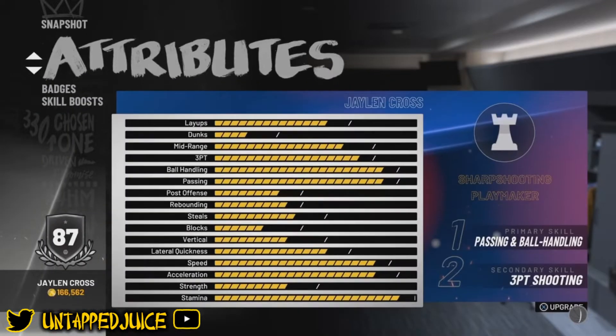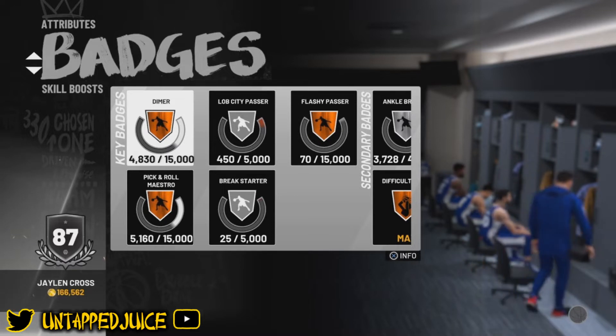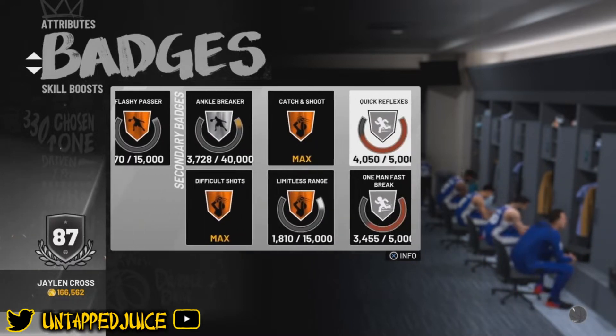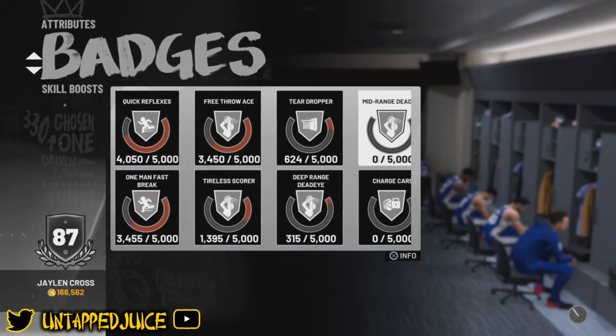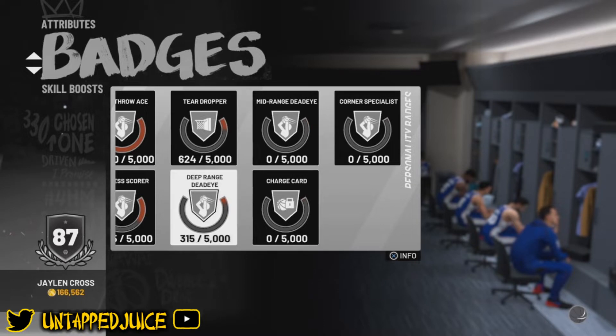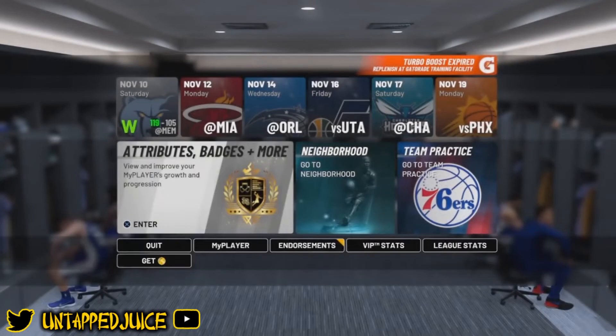I've been grinding out my badges for about six hours now. Look what I have so far — I have Dimer, Pick and Roll, My Stroke, Flashy Passer, Difficult Shots, Catch-and-Shoot, Limitless Range, and all this other stuff. I only have these three left to get and once I get those I'm gonna be unstoppable. So let me just show you guys my method.